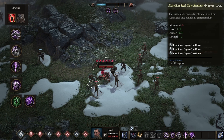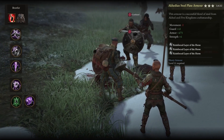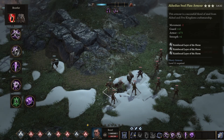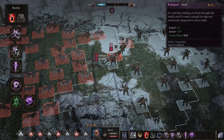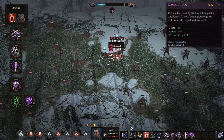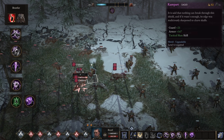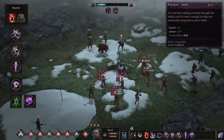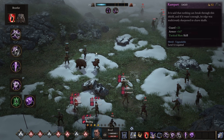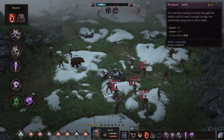For the weapon, we're grabbing Acadian Steel Plate Armor and maxing it with Reinforced Layer of the Horse, giving us extra strength and extra guard. After the armor, we're grabbing Rampart — a special shield you get once you beat the Arthas Arena. Rampart gives you Tactical Slam, which doesn't deal that much damage on its own, but the damage is increased by 15% for every buff and debuff both you and your opponent have. So if there are a lot of buffs and debuffs in play, you're going to hit really hard. We're also grabbing the Putrid Oil Concentrate to guarantee Fever stacks on every attack.